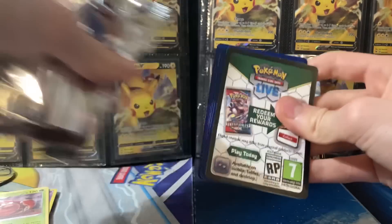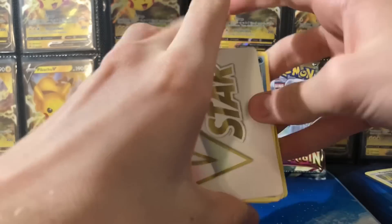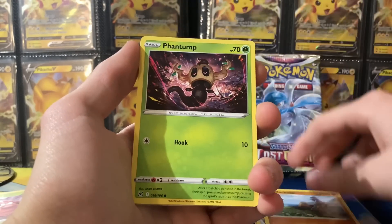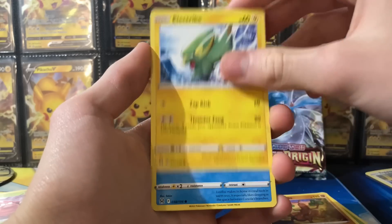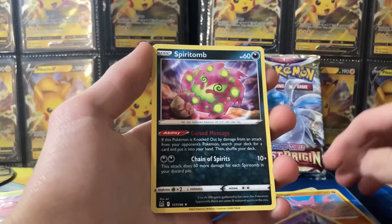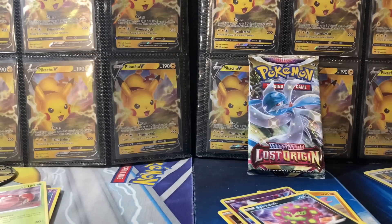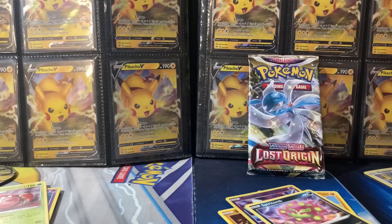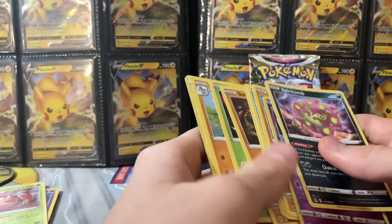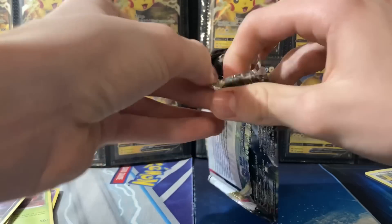We got a black code card in the next pack - let's go! We also got one of those V Star markers. So far it's a black code card, which could mean these packs are more of a hit than a miss. We got a Luvdisc, a Gligar, and then... we got scammed! It was a black code card and we did not get anything good - just a regular rare. I don't know what happened there.